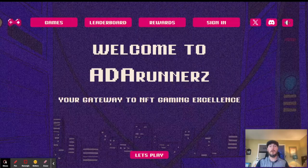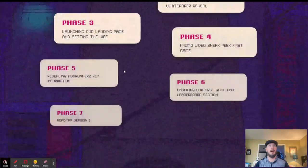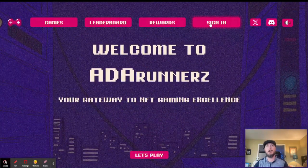So let's dive in. When you come to our webpage, this is the first thing that you see — you see 'Welcome to ADA Runners' and you have all this stuff here. What you want to do is go right here to sign in. You click sign in and it will ask you, if you do not have an account yet, to sign up. If you do, you just go ahead and sign in. So I'm going to sign in here.